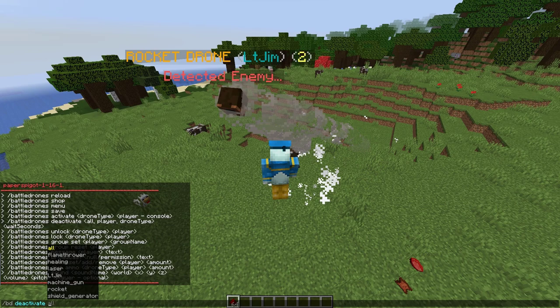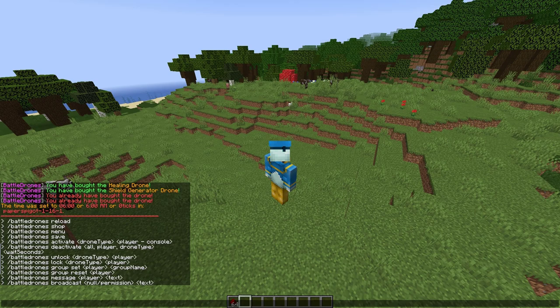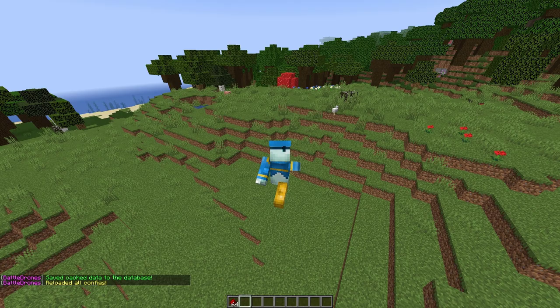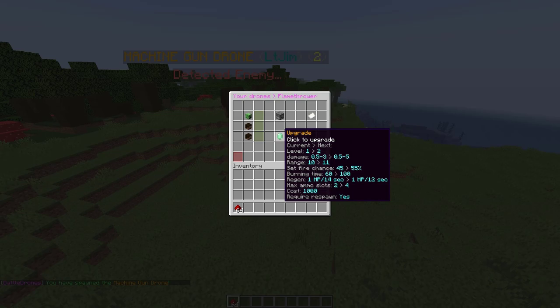There are a couple of other commands: /bd deactivate lets you pick a certain drone such as the rocket drone and specify how many seconds you want it deactivated for — so the rocket drone has been deactivated for 100 seconds. You can also do /bd save to save any cache data to the database, and /bd reload to reload any changes you made in the config file.